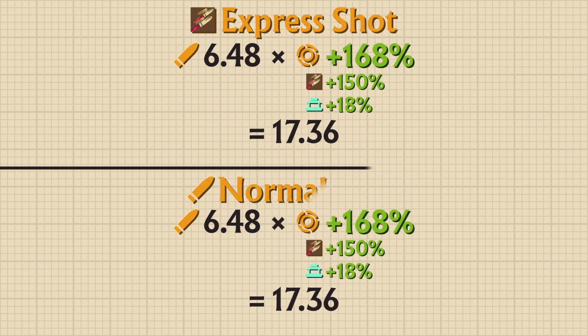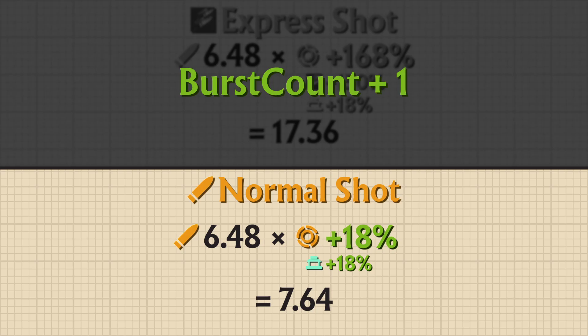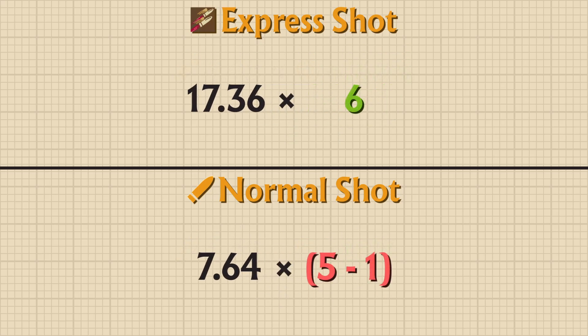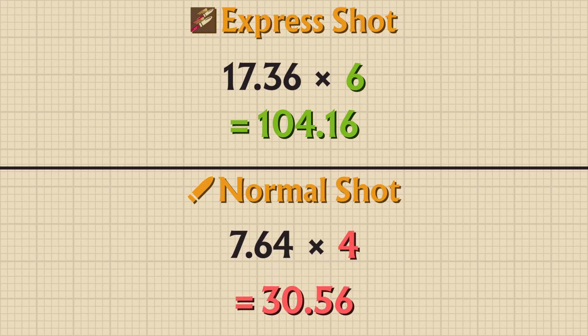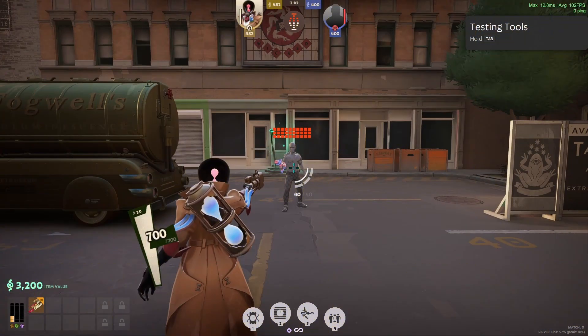Going back to the math, let's calculate the damage of a normal bullet. By taking away the 150% weapon damage of Express Shot, normal bullets deal 7.6 damage. With Burst Fire weapons, the amount of bullets boosted by Express Shot will be the Burst Count plus 1, while the amount not boosted will be the Burst Count minus 1. For Paradox with a Burst Count of 5, that's 6 bullets boosted and 4 not boosted — resulting in 104 boosted damage and 30 non-boosted damage, for a total of 134 damage: exactly what we observed in-game.